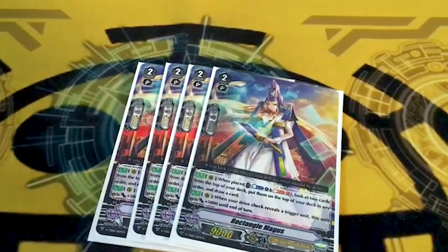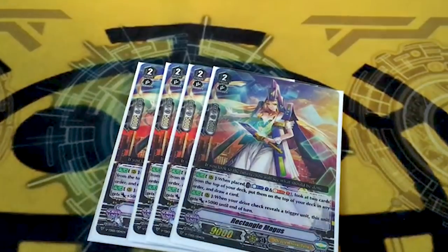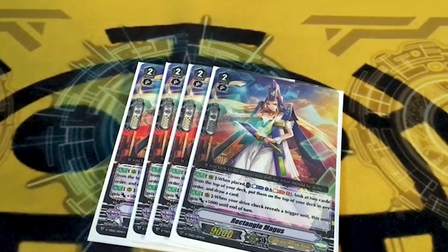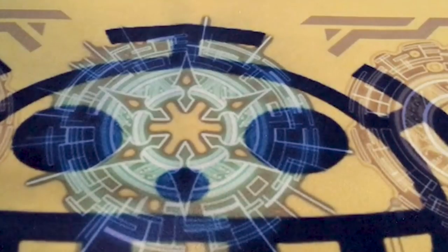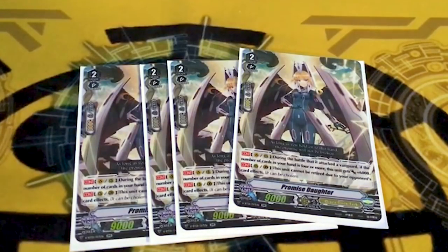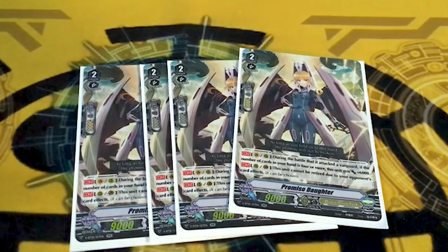Rectangle Magus: counterblast one, soulblast one, on-call check top two — one to hand, the other to top deck. Gets you to Tom because you check your deck and if it's there, put it in your hand. Also, when you drive a trigger, you get 5K. Four copies of Promise Daughter. It doesn't have resist, but decks still retire, so it has some protection, which is cool.